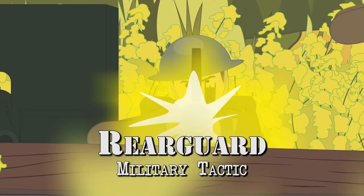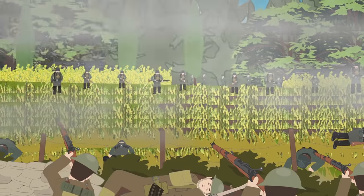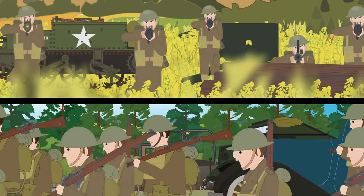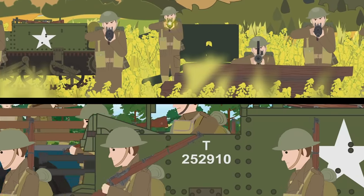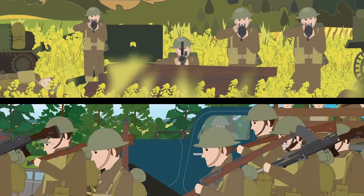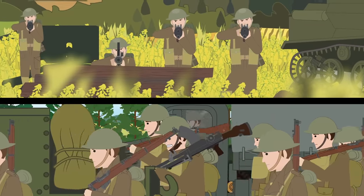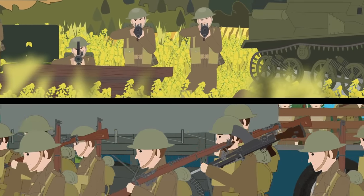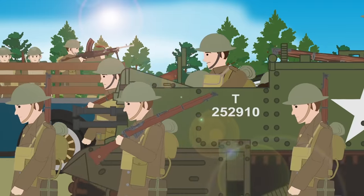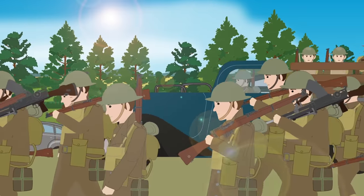The term Rear Guard refers to that part of a military force that protects the main body from any attack from the rear. This protection is given whether the main force is advancing or retreating. Rear Guard units were formed when a military formation was forced to evacuate or withdraw from the battlefield due to the threat of being overwhelmed by enemy forces, as the withdrawing main body would not be capable of fighting back and risked being routed, annihilated, or taken prisoner.